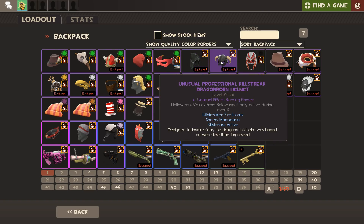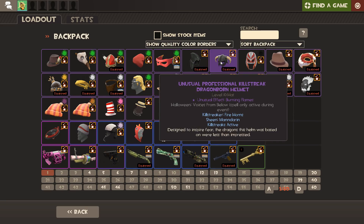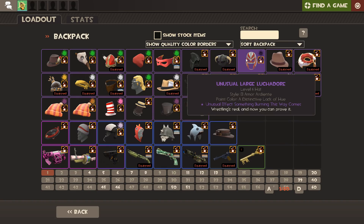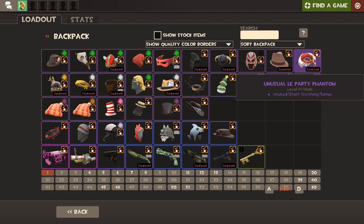Then we've got the Dragonborn Helmet - this one's Burning Flames. These two have got Halloween spells on them, which seem to be few and far between these days; you can't get new spells to add, so items with spells are becoming slightly more rare and expensive. This is one's Professional Killstreak. I also have a Large Luchador for the Heavy - Something Burning This Way Comes, the bat that circles your head on fire. For Spy hats, a limited Fancy Fedora with Burning Flames, and then a Scorching Flames La-Party Phantom.